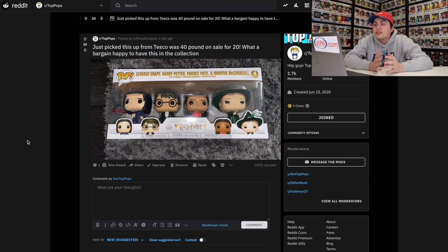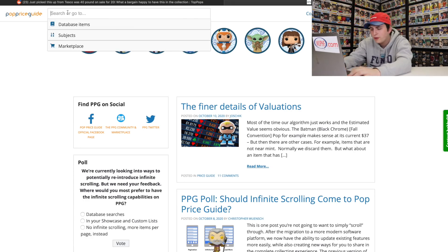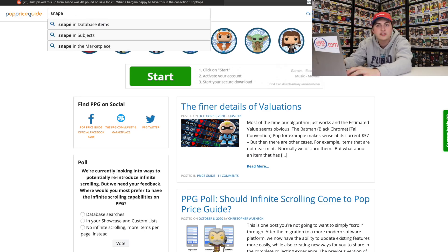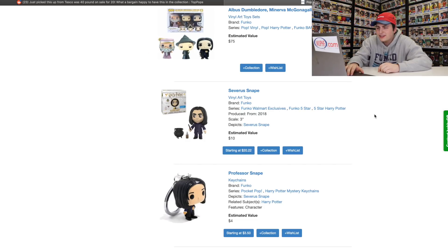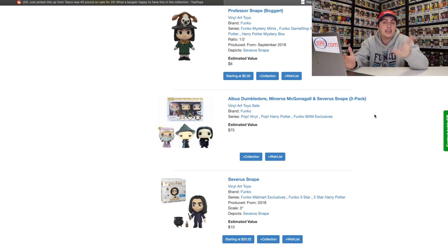Just picked up this from Tesco. It was £40 on sale for £20. What a bargain. Happy to have this in the collection. I do agree this is a great bargain, especially because most of these figures go for probably around $20 anyways. I don't know what this set goes for altogether, so why don't we check? I'm hoping they have it on PopPriceGuide, because if they don't, I don't know where we're gonna find the price. It looks like they do not have it on PopPriceGuide, so if one of you guys have ever seen it sold on eBay or something like that, let me know what it went for in the comment section below.